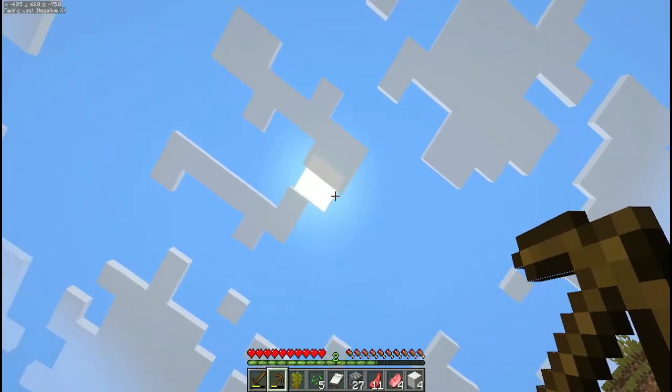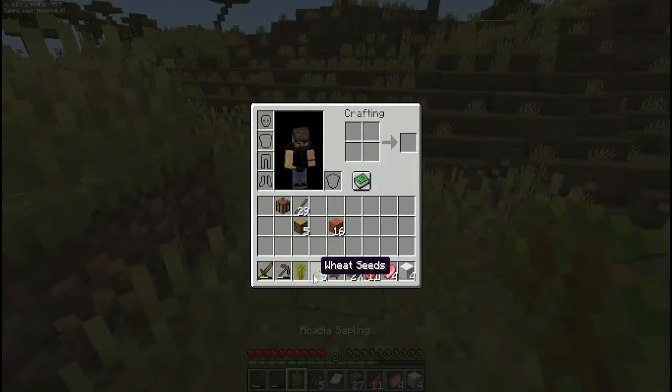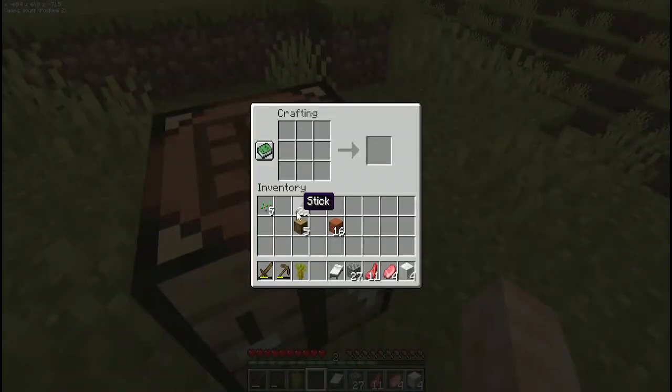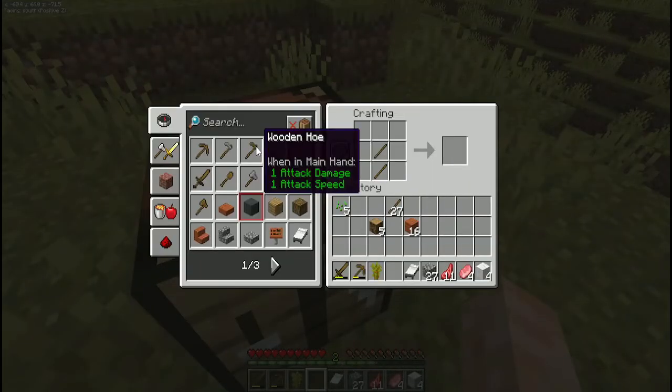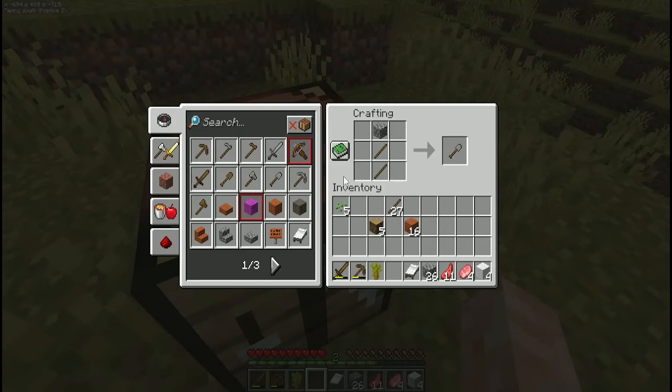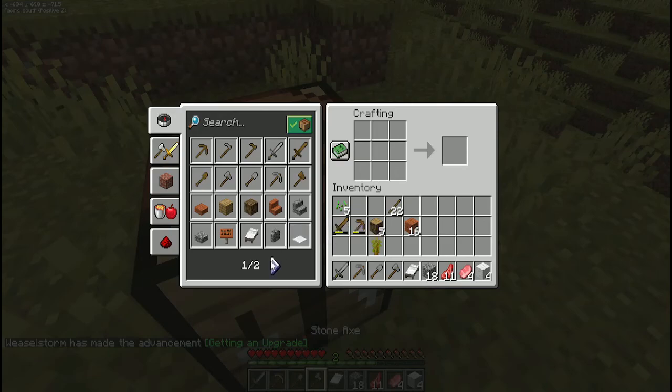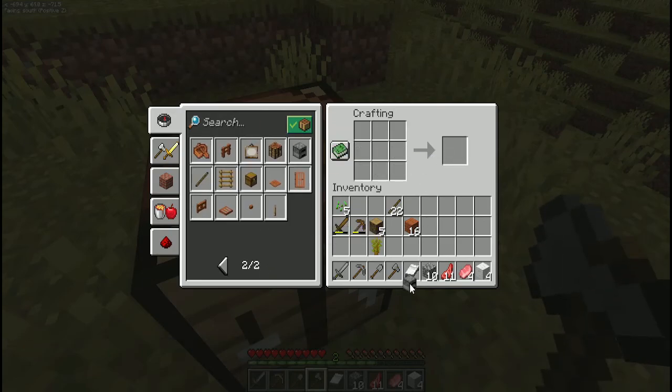We're going to go ahead and craft up our other tools. If you ever need the recipe for something, you can click on the book and then click the crafting table — if you're able to craft it with the supplies in your inventory, it will appear on the left-hand side. So we're going to get a full set of stone tools. I said 27 cobblestone but it's actually only 17 — my bad.